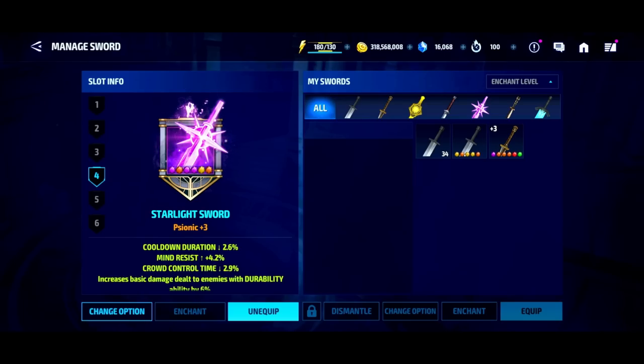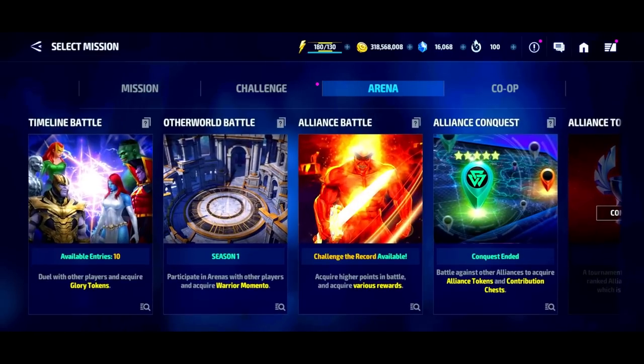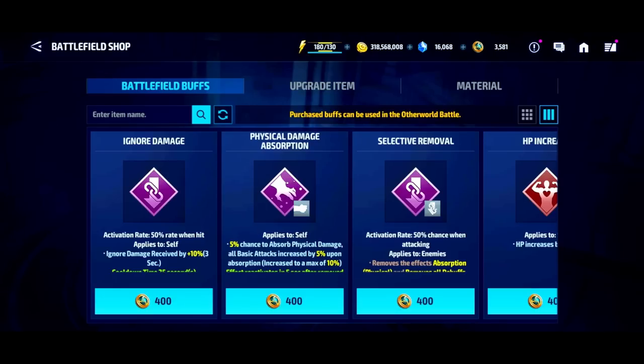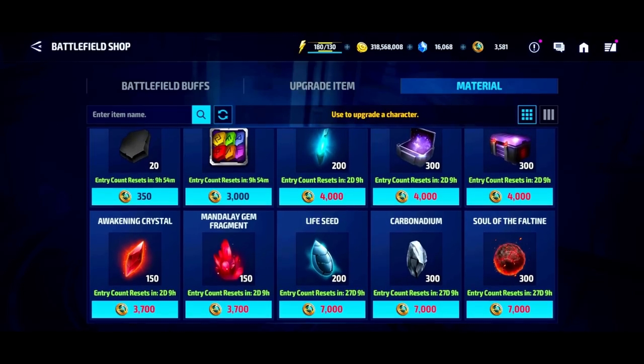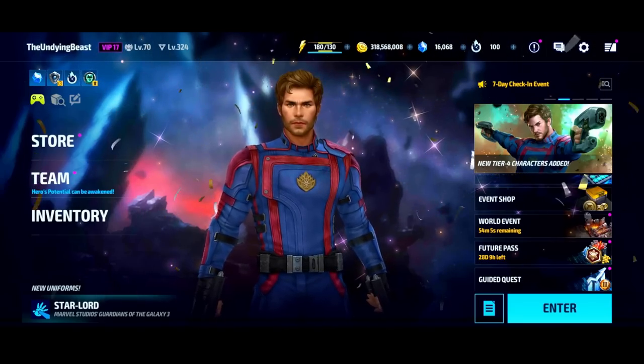The reason why most of you may want to stop at four swords is because if you go into the Other World Arena shop, what you use to get these buffs are warrior mementos. These warrior mementos are really valuable because they're also used to purchase CTPs, Odin's Blessings, swords, or other materials in the shop — we'll talk about that in another video.